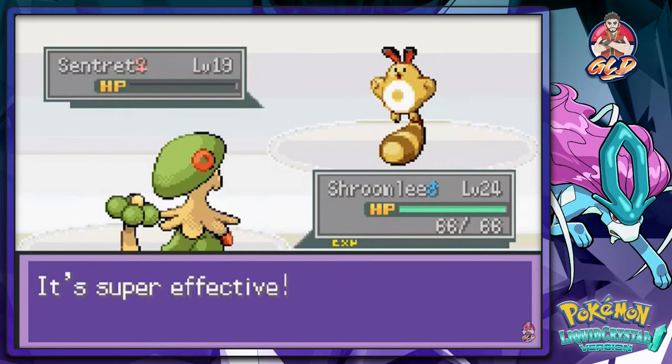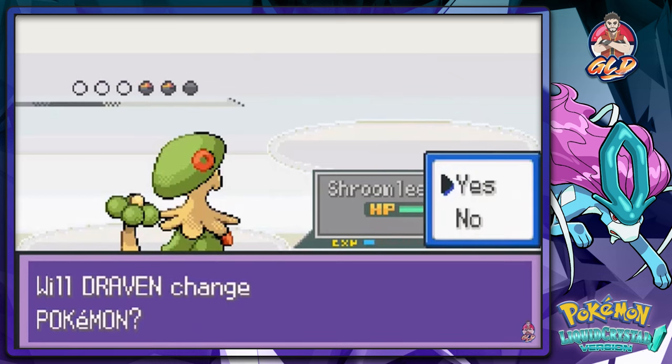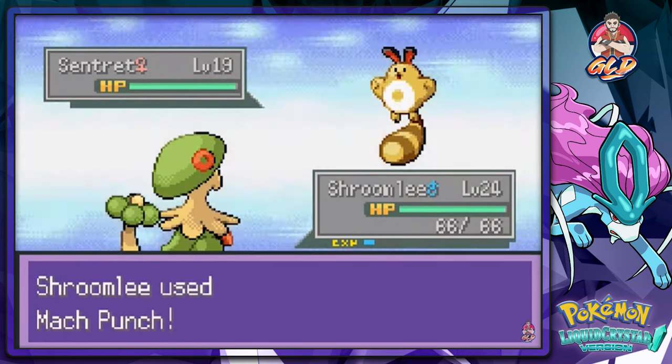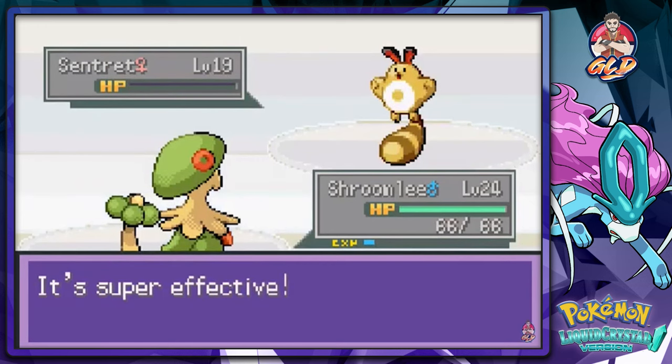We're gonna be ready for anything. Luckily we do have Haunter — it won't hit anybody but it will manipulate any of these Pokemon. We're just gonna continue on with Shroomish kicking butt and taking names.